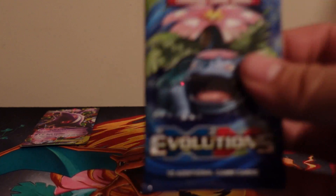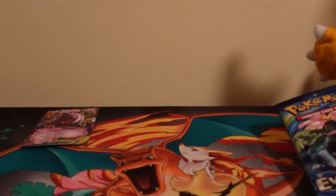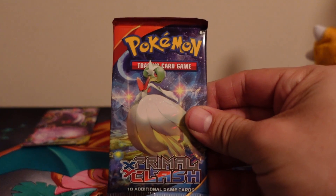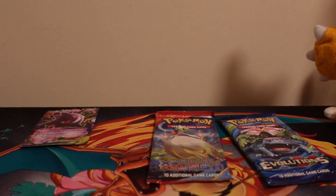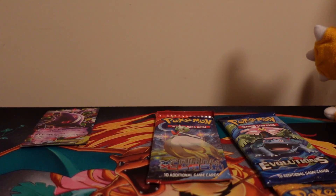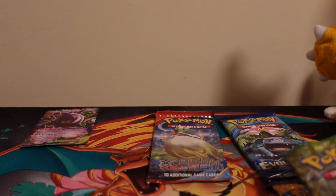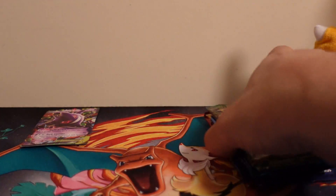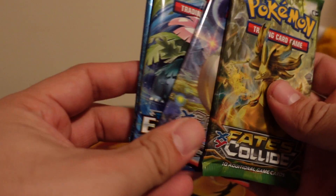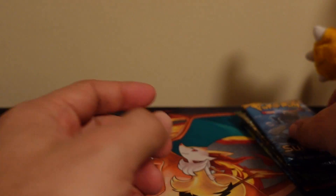We've got one pack of Evolutions — awesome chance to get a Charizard. One XY Primal Clash, one pack of Sun and Moon, and one pack of Fates Collide. I don't think I've opened some of these before — that's X and Y and Sun and Moon. We're going to do Sun and Moon first.